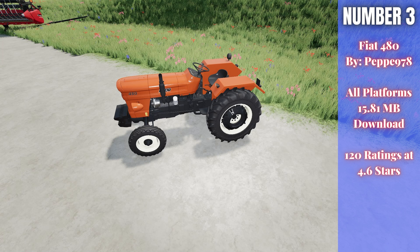For number three, we have the Fiat 480. This is by Pepe978, 15.81 megabytes to download for all platforms, currently rated 4.6 out of 5 stars with 120 people having rated it. This thing has a starting price of $6,900, 35 kilowatts of power, runs at 23 kilometers per hour. It has different license plate configurations as well as exhaust, wheels, weights on the front, and colors. I went with the older, more faded orange — kind of like a sunburned orange — which looked nice on it. There's a lot of good detail on this tractor; perfect little tractor for a small farm and just starting out. That is the Fiat 480 by Pepe978.